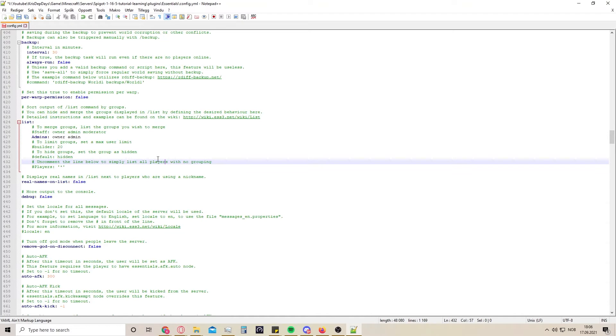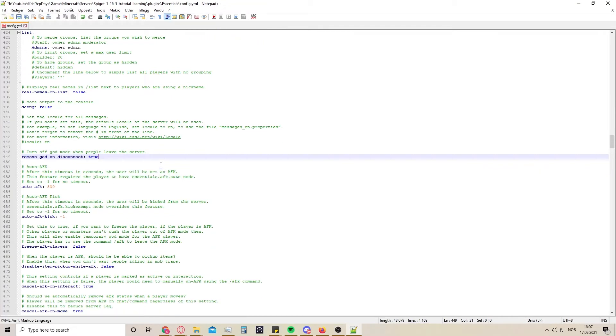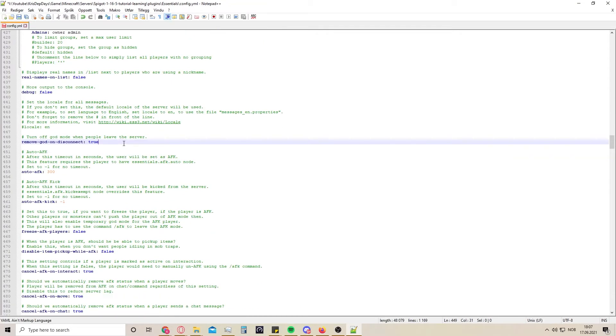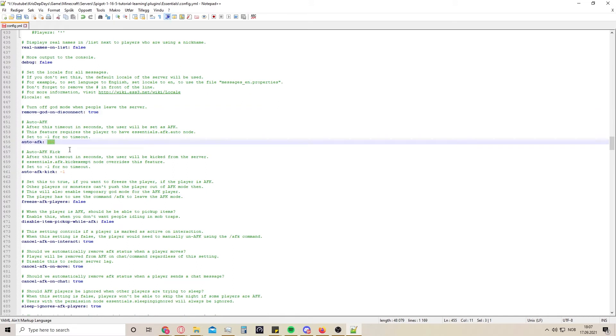Like if you have prison, an economy, and LuckPerms for permissions, you go back and forth between all of them and get it nicely synced up so everybody does their job. Remove god on disconnect - I would like to enable this; I don't want people to automatically be in god mode if they were in god mode. Even if you're op or admin, I want you to go back to not being in god mode just for the sake of it.